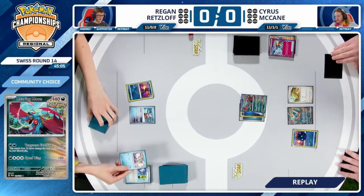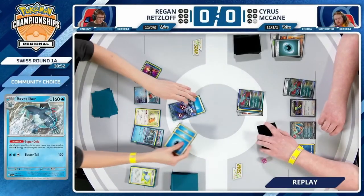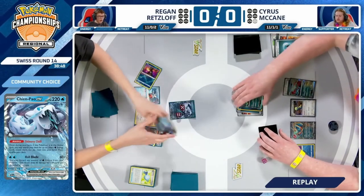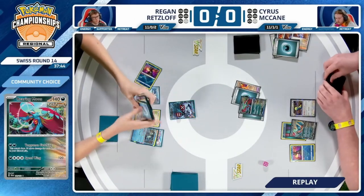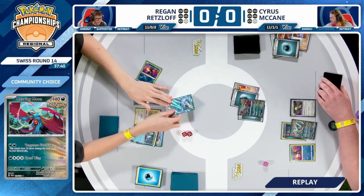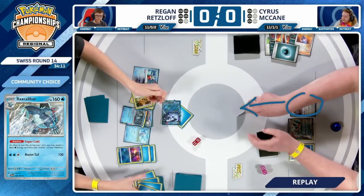It was that aggression — the turn one Prime Catcher play taking out Regan's one Frigibax — and really from there is where things started to fall apart. Regan was able to get a turn three Baxcalibur after finding a Frigibax and tried to claw back into the game, but it was too little too late. Cyrus was ahead on the prize trade, and as a single-prize attacking deck with the two-prize option in the endgame, it's really difficult to lose when you're that far ahead and your opponent has no disruption.